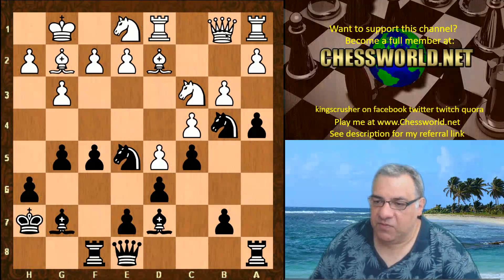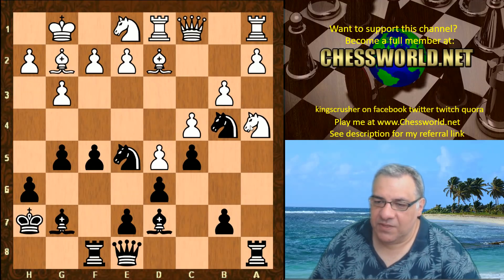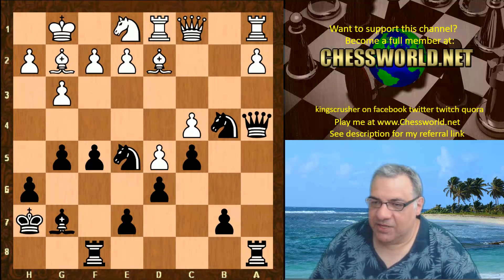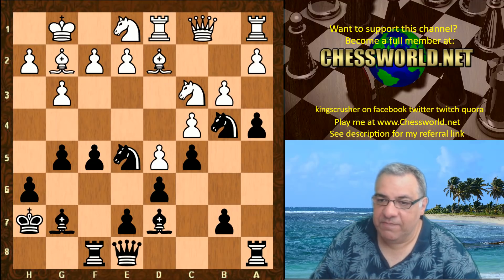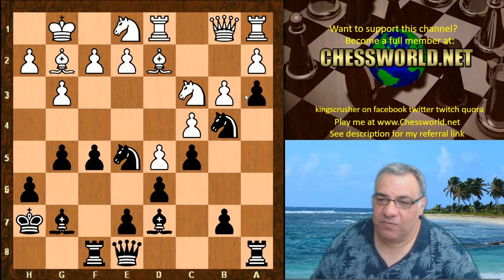White played Qb1. On Nxa4, you can see that structurally this is just going to be a wreck — blacks just got a big advantage there. That's the last thing white wants: structural damage in reaction to a4. So Qb1 allows Leela to install a kind of firm pawn on the queenside with a3, hemming in white's pieces.